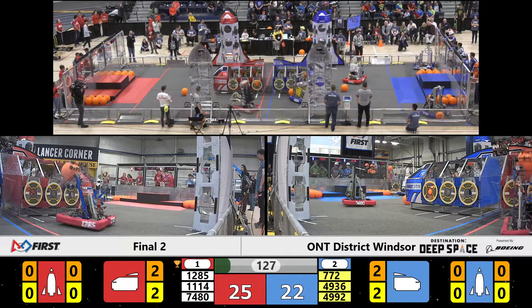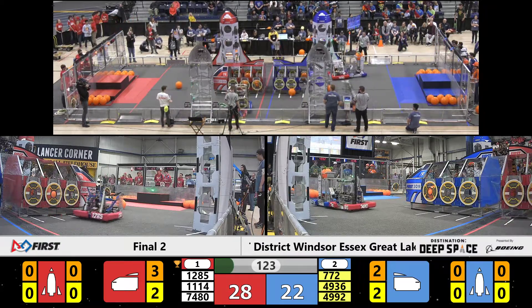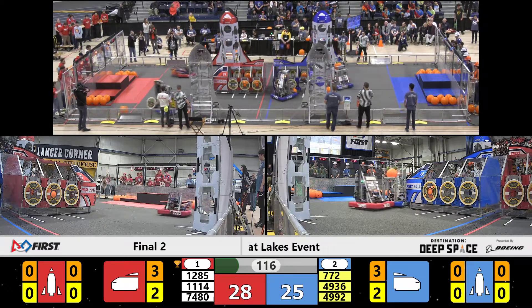Okay, coming out of that Sandstorm period, Red Alliance 25, Blue Alliance 22, and let's check out the cargo pieces on all these. Move into that back side, and Blue — they're tied, and top on two, bottom on two.